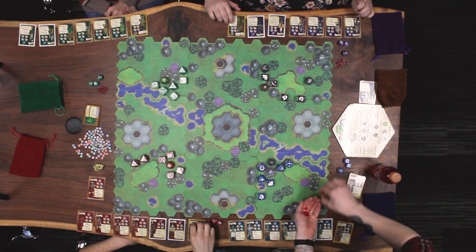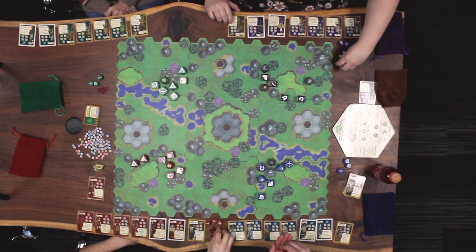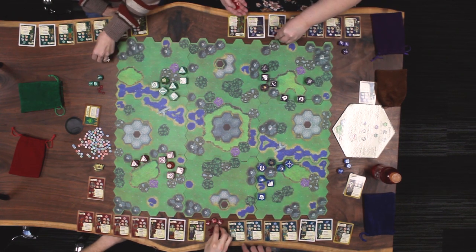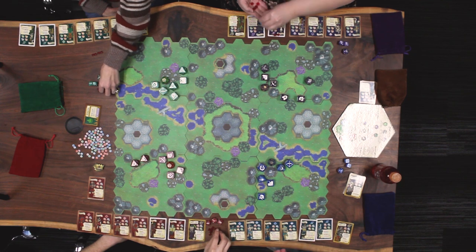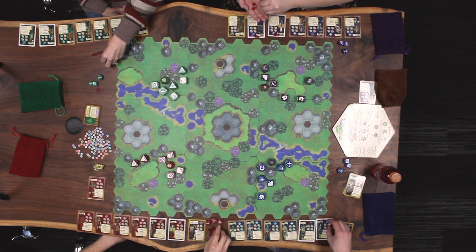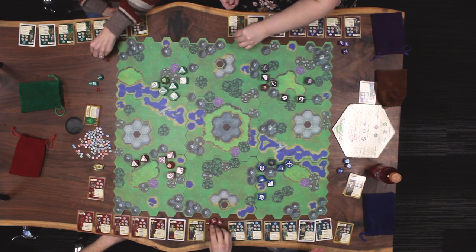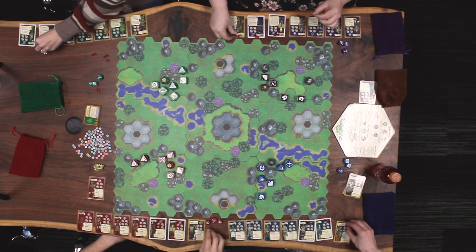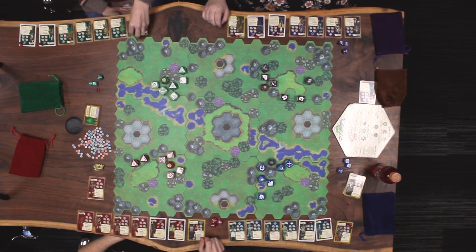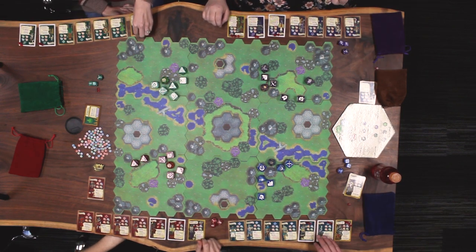These health chits are used to keep track of a unit's health. Your basic units only have one health each, so we don't need health chits on them. However, your advanced units have two health each, and then your hero has three health. For advanced units, on the second hit they die, and for heroes, they die on the third hit.